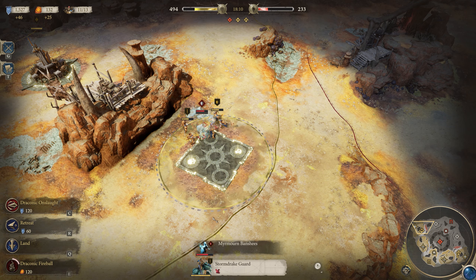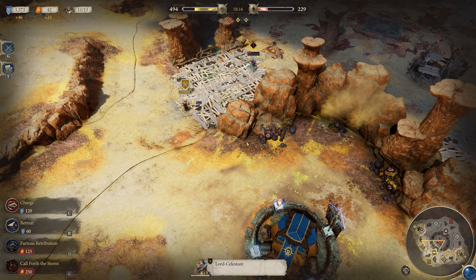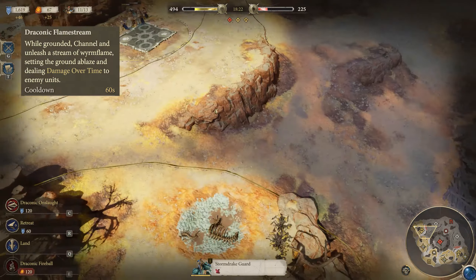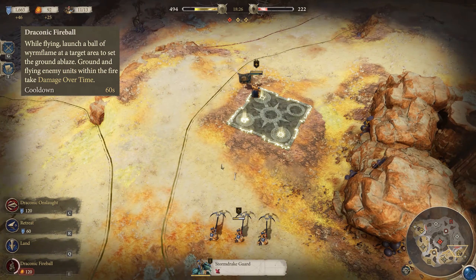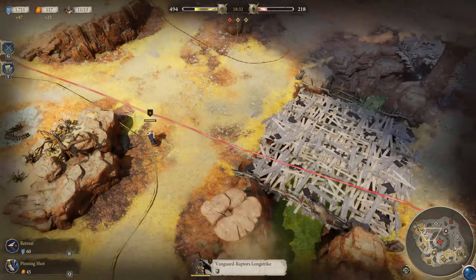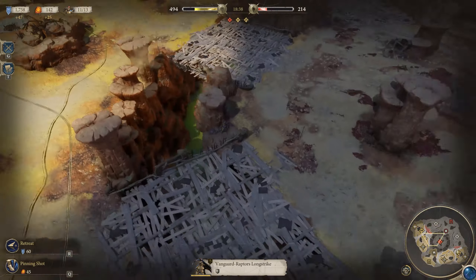The Stormdrake Guard comes with a range of powerful abilities. Draconic Onslaught allows them to dive to the ground and knock back enemies in the area for massive damage — great for engaging wherever you want, similar to Prosecutors. Draconic Flamestream can only be used on the ground and covers an expanding area in fire, dealing massive damage to enemies inside. Draconic Fireball can only be used from the air and does the same but in a circular area. All of these are great, so use them whenever possible for massive damage. The only bad way to use this unit is to not use it — throw into combat, watch the HP bar, and rack up the kills.